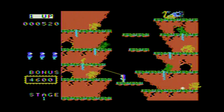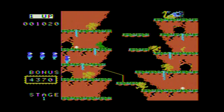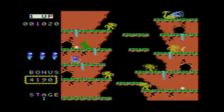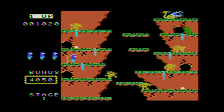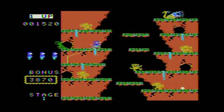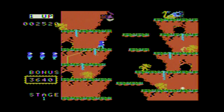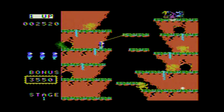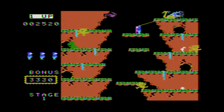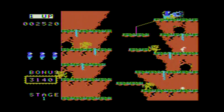You have two items you can use. You've got a rope that you can throw up to the next level, and you have a flashlight. The flashlight briefly stuns the dinosaurs and whatever these yellow things are — I'm not really sure what they are. And when you get one of the white flashing diamonds, and I think they might be eggs, I'm not sure on that.